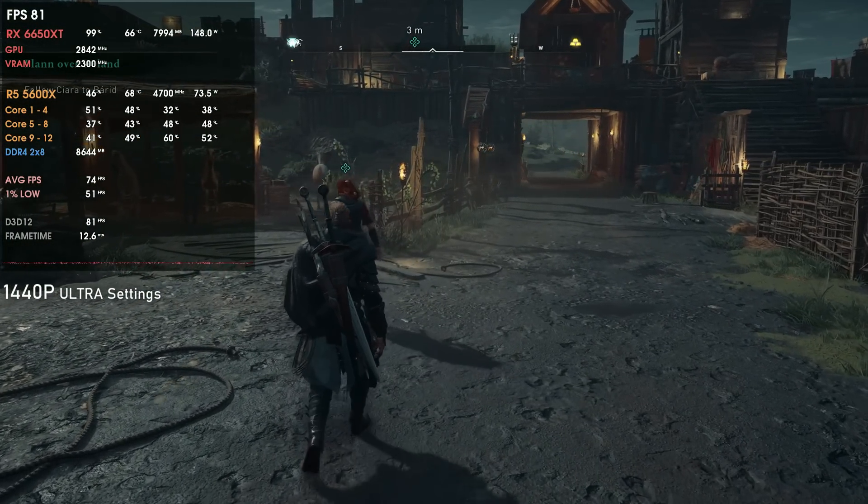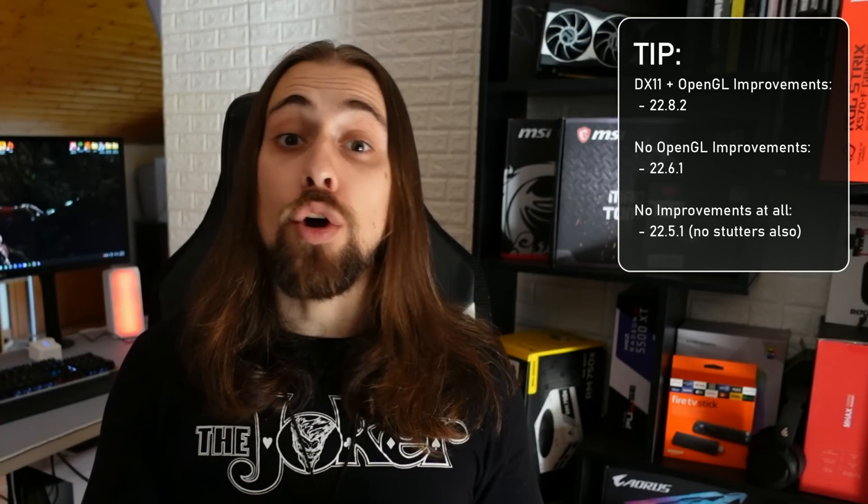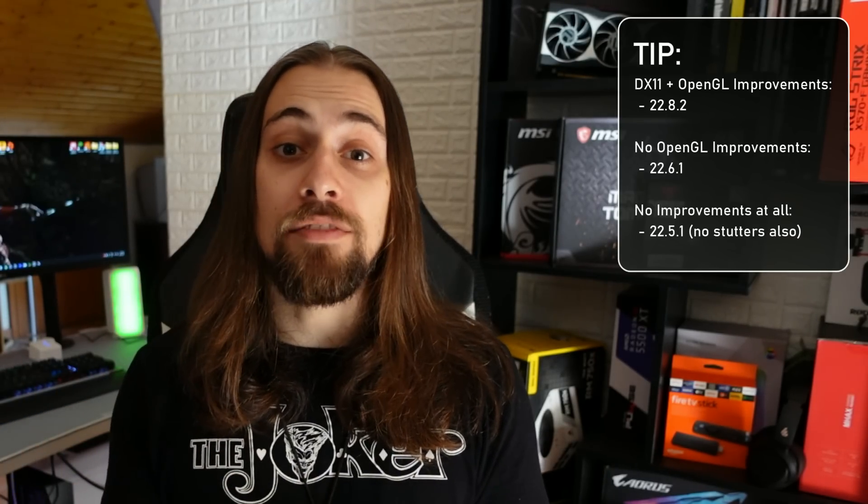Overall: less FPS on the 5000 series, same FPS on the 6000 series. My advice — keep the 22.8.2 drivers. If you're having heavy stutters with DX11 or OpenGL optimizations, go for the recommended 22.5.1. If you want DX11 improvements without OpenGL improvements, go for the 22.6.1. For best stability, go for the pro drivers or the 22.5.1. Bipolar drivers: equal in some, slower in others — if you have a 5700 XT, do not use these drivers. Let's watch the comparisons.